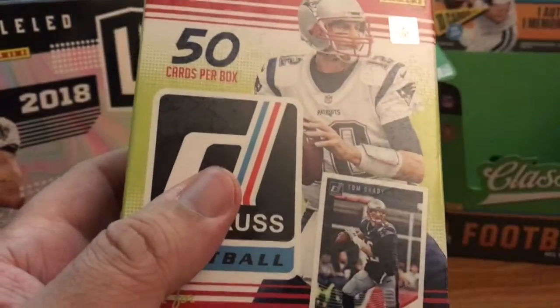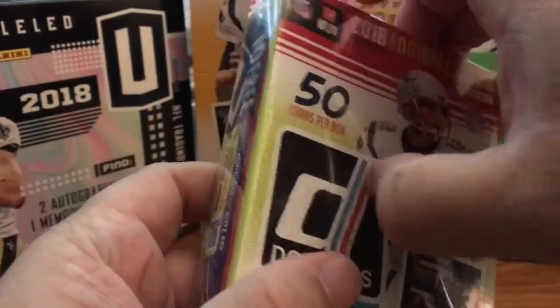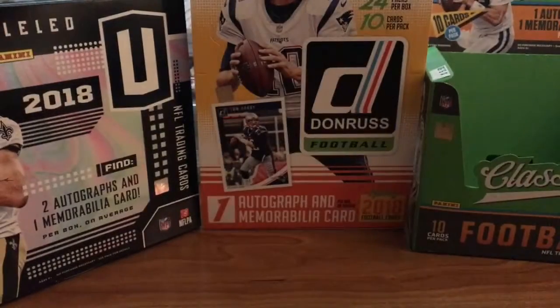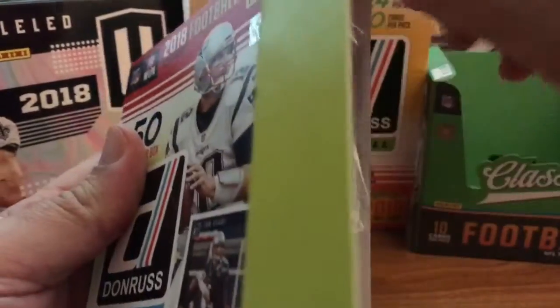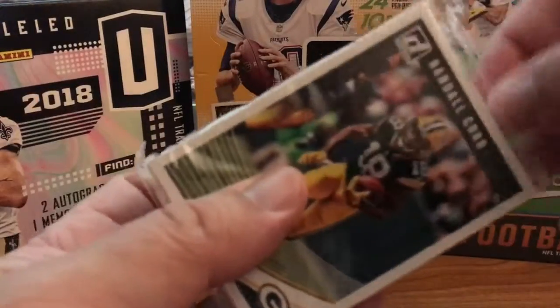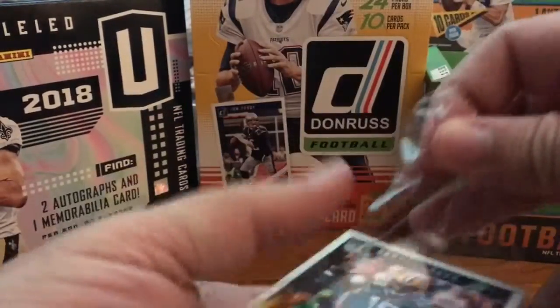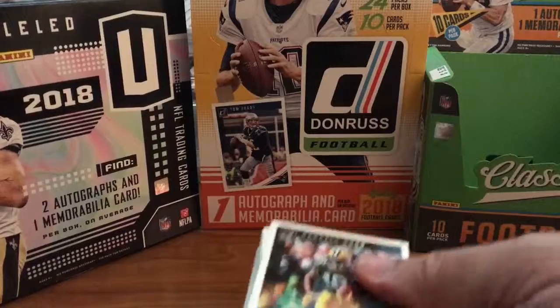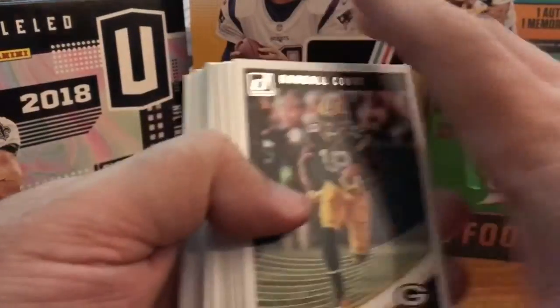Let's start with the red box. This is going to be a little loud — I apologize. These hanger boxes have this thick plastic on them and it's noisy. So let's see what we have inside. Let's throw the box off to the side. Pack it right on top — that's always a good sign. So this should all be base; we'll run through them quick.